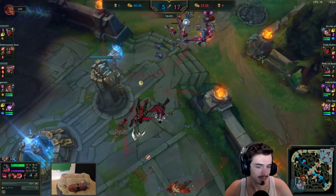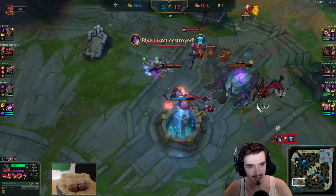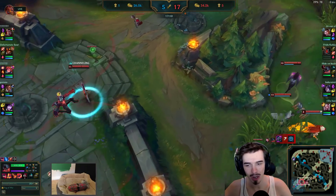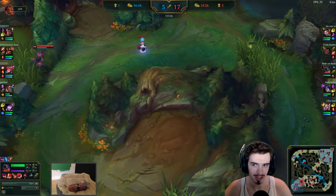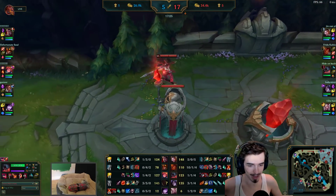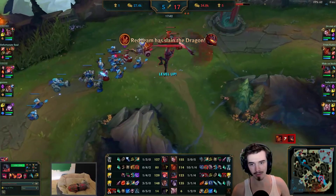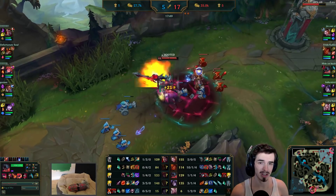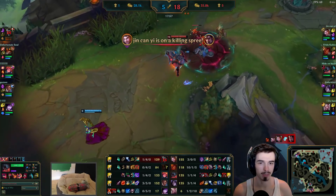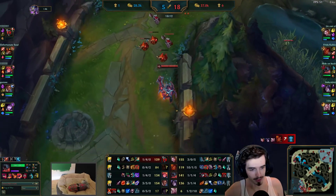Darius and Jarvan dying hand in hand — that's cute. One's the Prince of Demacia, the other is Noxus's big baddie. That's like Liu Kang and Shao Kahn being best friends. Faker's recalled and is now in the top lane with his Black Cleaver, building into a Sterak's Gage next. Sterak's is really, really good on bruisers now since it got changed — the shielding is huge, the AD you get from it is pretty massive. Any champion that can buy a Black Cleaver, Sterak's is really solid on.